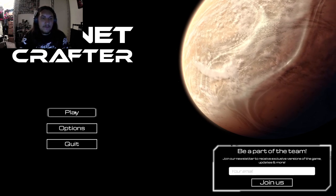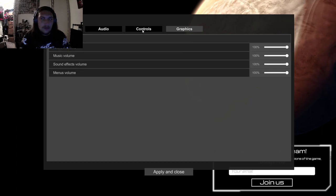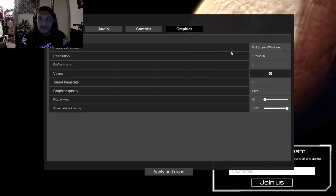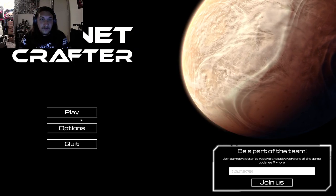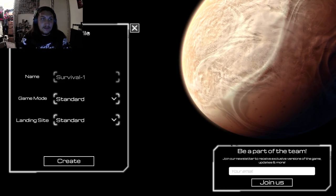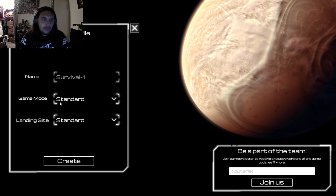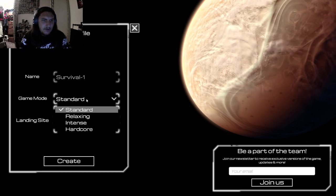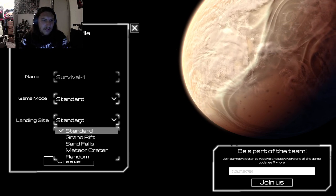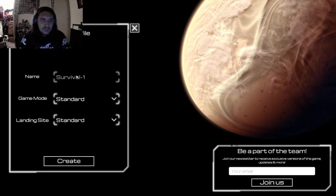I've never played this game before. Options — gameplay, audio, controls, graphics. Graphics are already doing so well right now, so I'm just going to leave it as it is. Survival. Survival 1. I can't change the name. Game mode: Standard. Landing site: Standard. Can I not change the name of it?